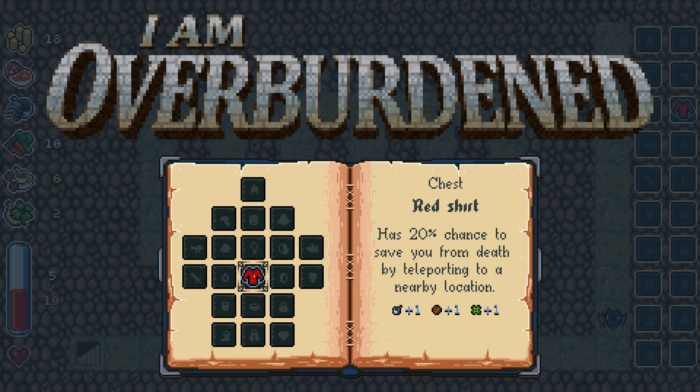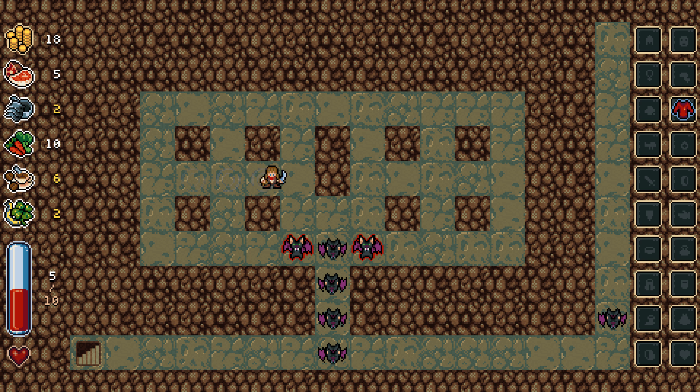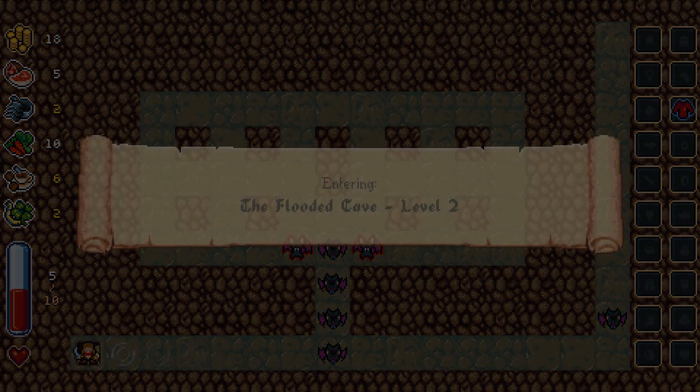It has a 20% chance to save you from death by teleporting you to a nearby location. And it increases my pans, my coffee beans, and my four-leaf clovers. I'm guessing the pan is attack, the four-leaf clover is luck, and the coffee bean is stamina? Maybe? Look, I don't even want to pretend to know.